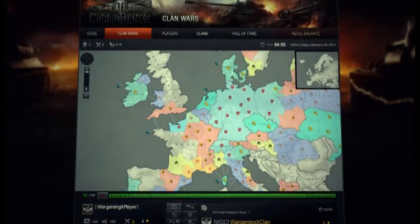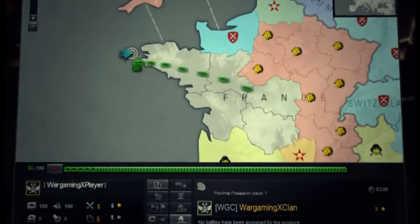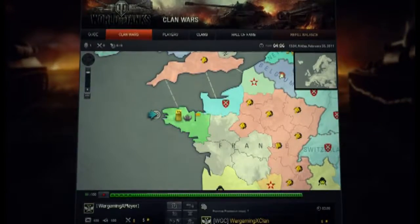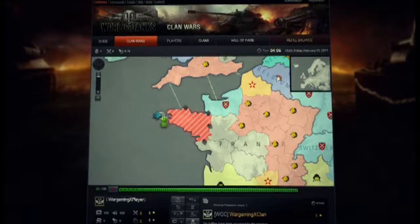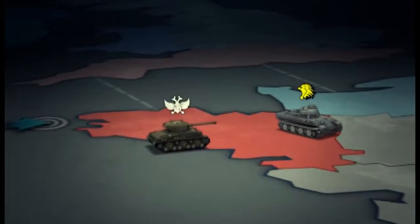To enter the global map with your clan, select one of the coastal provinces indicated by the blue arrows and put 15 ships from your combat reserve on that region. If the territory is not occupied, you conquer it without any difficulty. If it already has an owner, you must fight for it in a single battle, which is held in the regular World of Tanks game client.